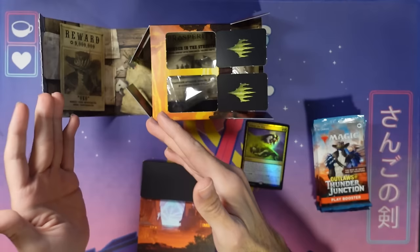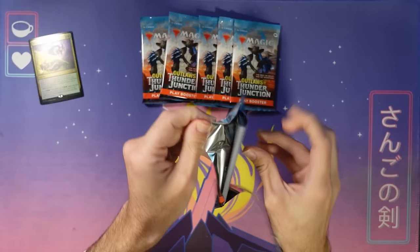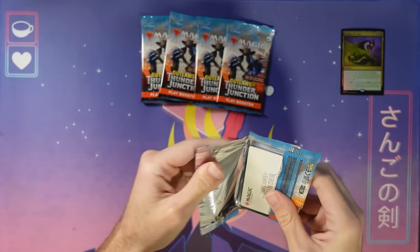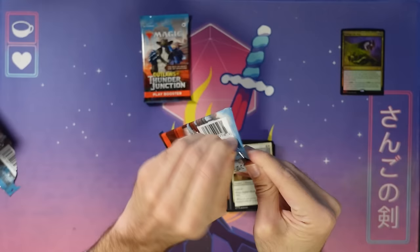First things first, I'm going to clear off all this stuff. All we need is our pre-release card — Pillage the Bog — which we can put in our deck, and these six play boosters of Outlaws of Thunder Junction. I like to crack open all the packs at once. The reason why is that your local game store owner can just come around and pick up all the trash from the packs right away. Even if you stack them up, you can still go through and get that thrill of looking at your rares. It just helps speed up the process for everybody.